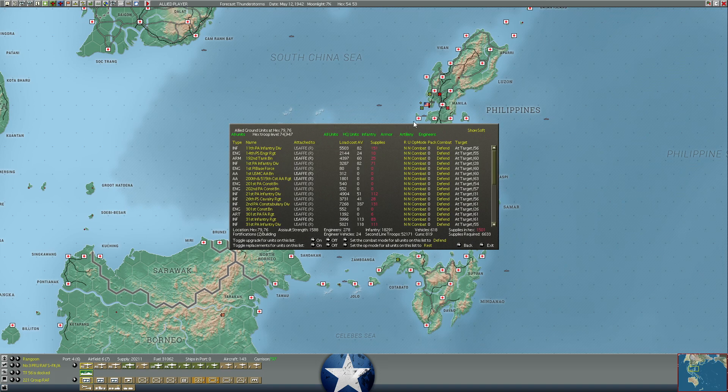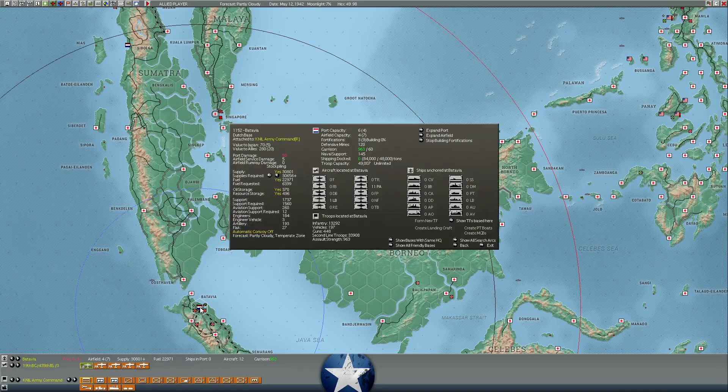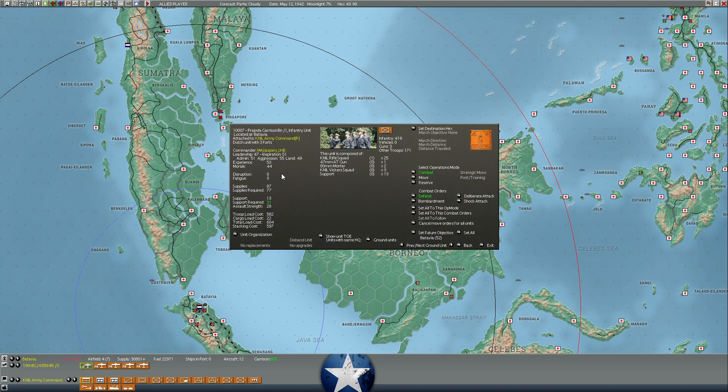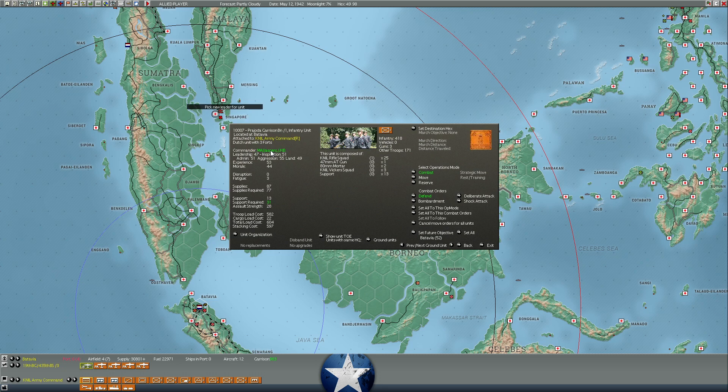Our groups are still surprisingly high on salt value, but the supply level at Clark Field is not great - the Philippines will probably fall in the next two to three weeks. Batavia is still chugging along with over 30,000 supply at level three forts with 963 assault value. The Prohoda garrison continues to be slowly brought in - it's got 25 rifle squads ready for combat that have been brought in from another base, with another 28 combat value still coming.